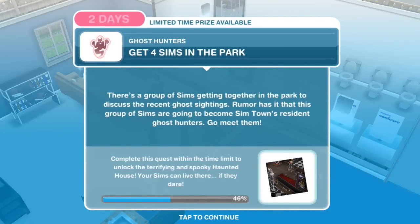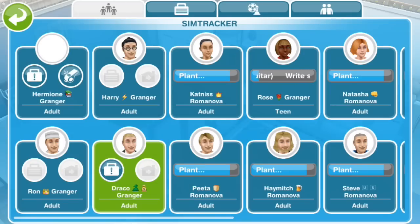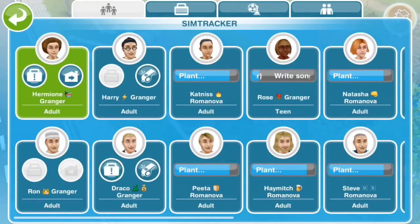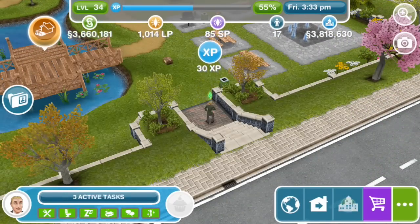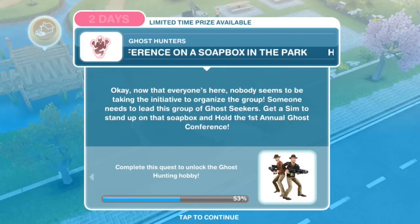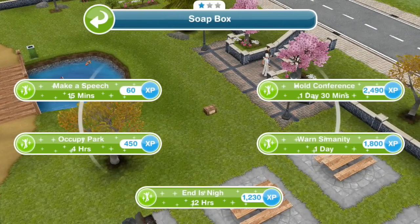Get four Sims in the park. There's a group of Sims getting together in the park to discuss the recent ghost sightings. Rumour has it they're going to become Simtown's resident ghost hunters — go meet them. We can go back to Hermione and call over a few of her family, friends, and former nemeses. Then hold a conference on a soapbox in the park. Get a Sim to stand up on that soapbox and hold the first annual ghost conference. Hold conference for one day and thirty minutes.